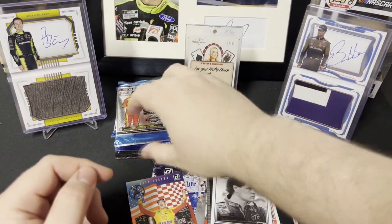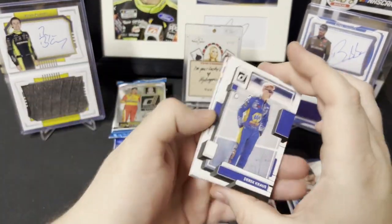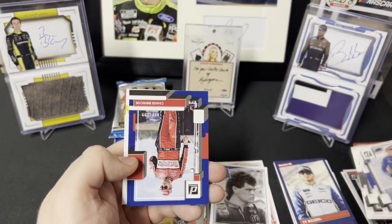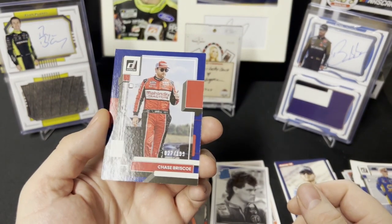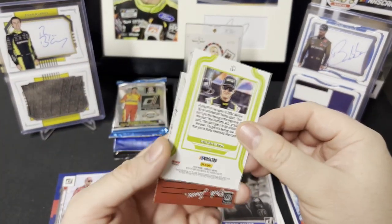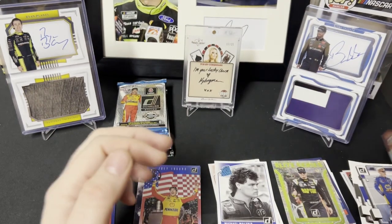Alright, 2023 Donruss. Let's see what we got here. We got Derek Krause, Jimmy Johnson, Race Kings Brad K, Darryl Waltrip, Chase Briscoe — followed by another Chase Briscoe, this one's a blue numbered 22/27, out of 199. Blue Chase Briscoe — pretty cool. And then we have an Elite Series William Byron and an optic Eric Jones.